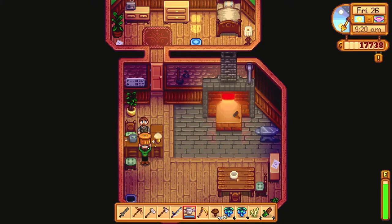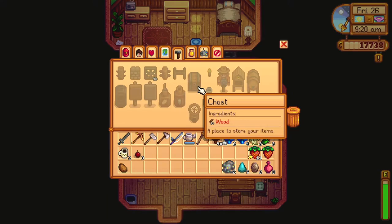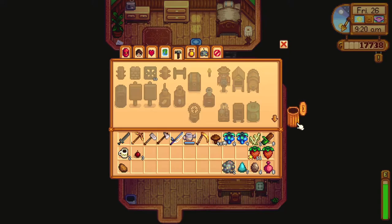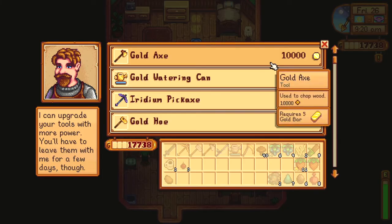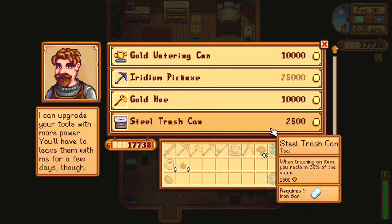We're now here at Clint's and it's open. Can I get my trash can? Yes, I can. Received a copper trash can! I forget what the copper trash can does. Maybe if I upgrade tools again — steel trash can: you reclaim 30% of its value. So I get the value of the thing that I trashed, meaning I'm not completely losing out on whatever I trash.